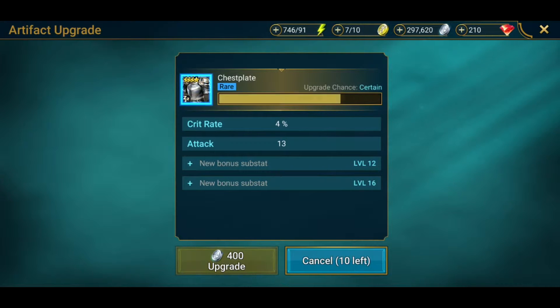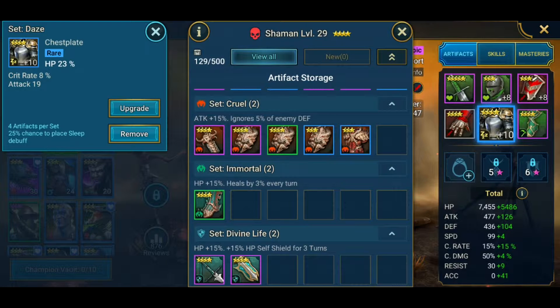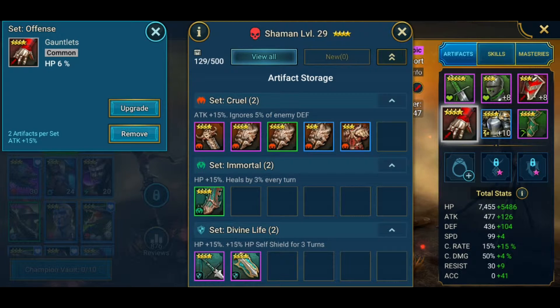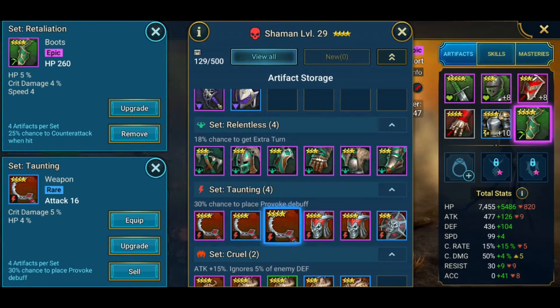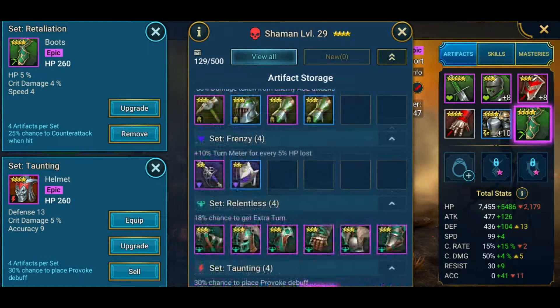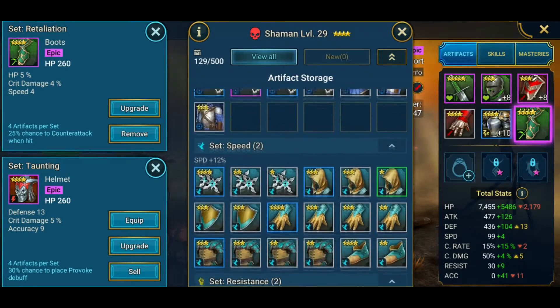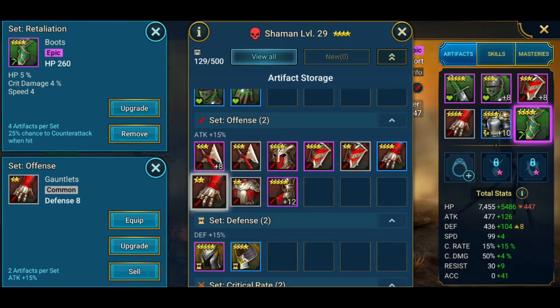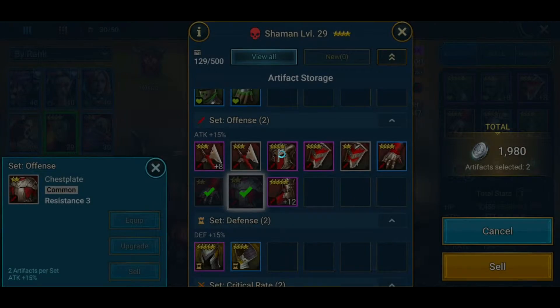I'll upgrade this now a bit and then wrap up the video. Should I put an attack ruin on her? Maybe I'll change and put a damage ruin on her for her gloves — I'll have to have a look if I have any. Sell this trash. Here we go for my ruins again, sell a lot.